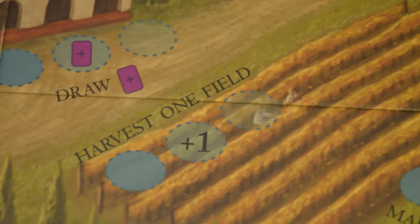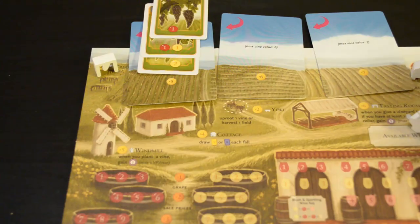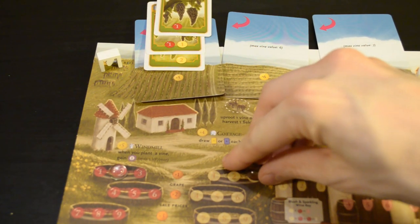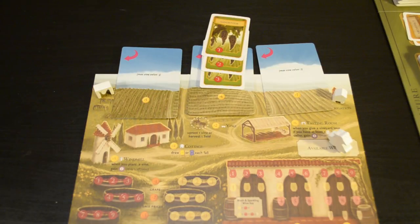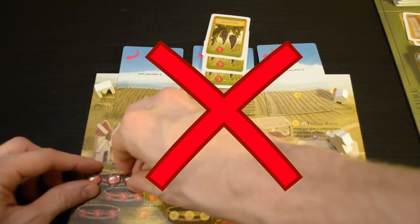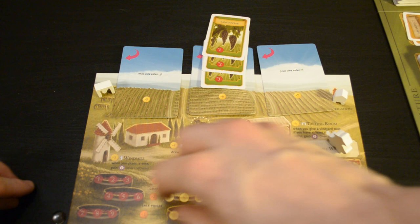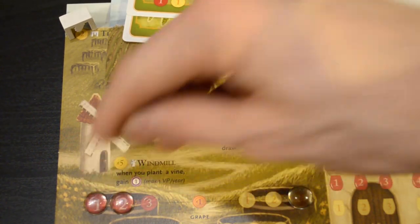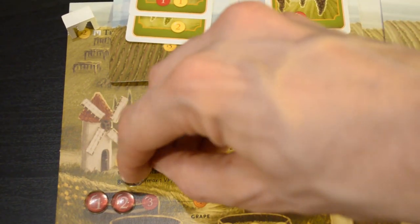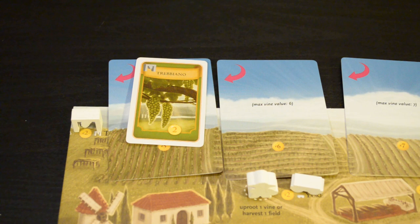The harvest one field action lets you harvest all the grapes from one of your fields; the bonus lets you harvest a second. When you do this, combine the value of all the same-colored grapes on the field together and place a grape token on that number and color on your crush pad. So if you have a Sangiovese, a Syrah, and a Merlot all planted on the same field, you take 1 value 6 red grape — meaning the most you can ever harvest from one field is 2 grapes, 1 red and 1 white. If you already have a grape of the value you just harvested, devalue it until it fits; if it goes to 0, you lose that grape token. Each field can only be harvested once per year.